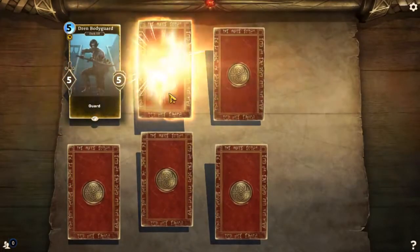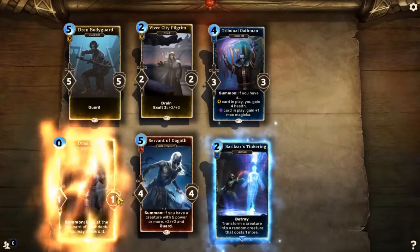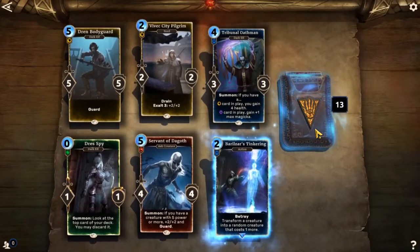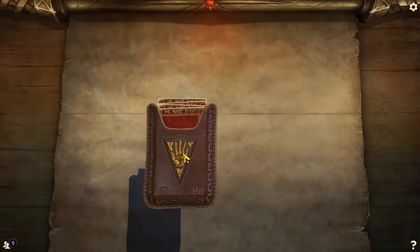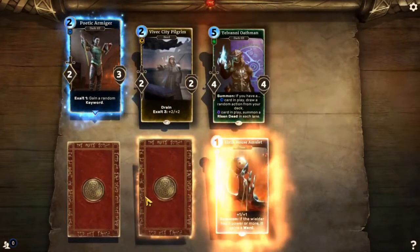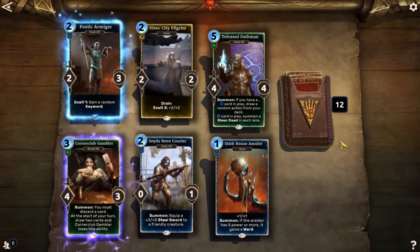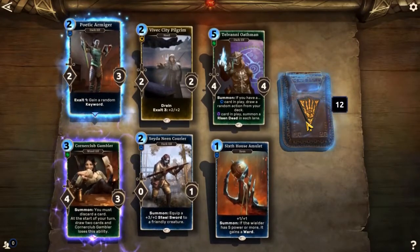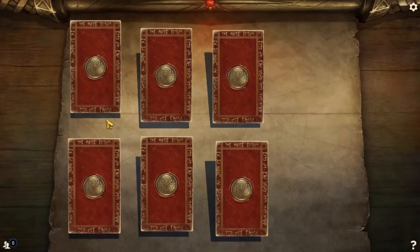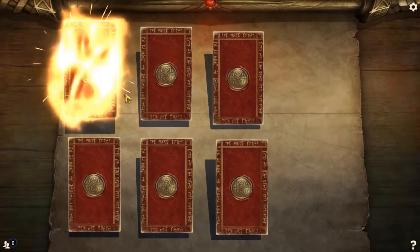Kind of made it all worth it. Dren Bodyguard, Vivec City Pilgrim, Tribunal Oathman, Barzar's Tinkering, Serpent of Degoth, Drez Spy — Drez Spy is pretty cool, should shove that into a few decks. Look at the top card of your deck; you may discard it. I'm going to fill up a deck with Drez Spy. Poetic Armager, Vivec City Pilgrim, Telvani Oathman, Sixth House Amulet, Saydanine Courier, Corner Club Gambler — lose a card to gain two cards. I like that a lot, unless they destroy the card and then you just lose the one card. Because if it's not alive on the turn after, you won't get your two cards — that's where the gambling part comes in.